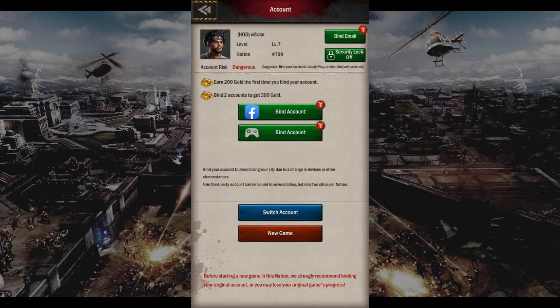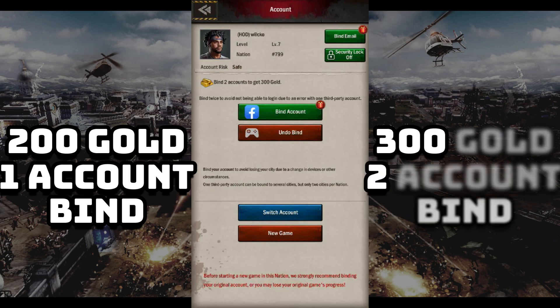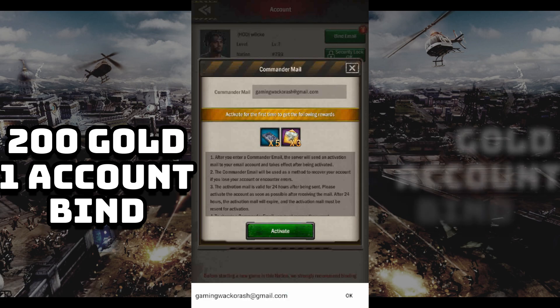Age of Origins is very generous and gives 200 gold the first time you bind your account. You will get an additional 100 gold when you have bound a second account. That means when you have bound 2 accounts, you will get 300 gold total.